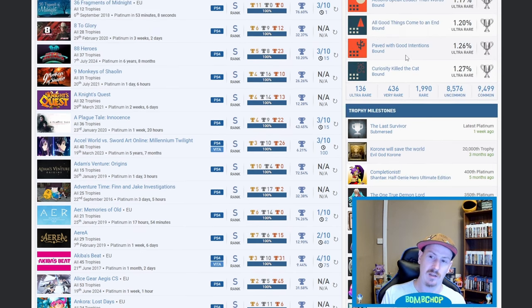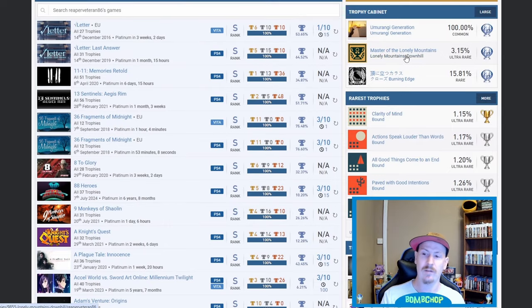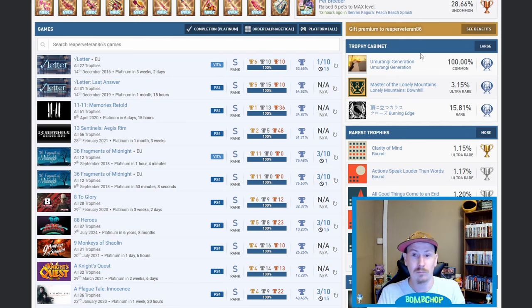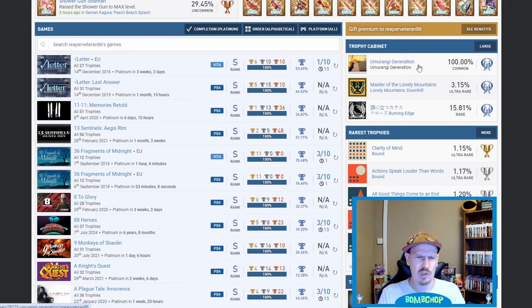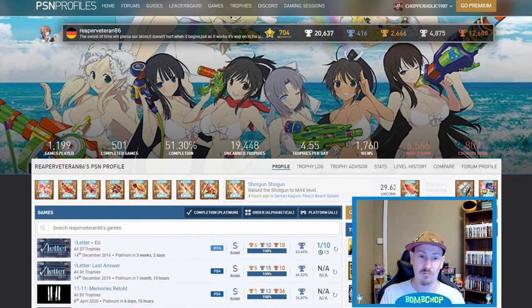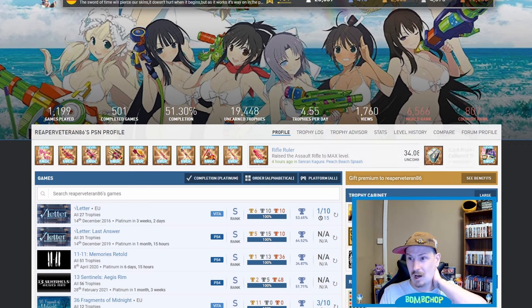300th was Wild Arms. 350th was Maglam Lord. 400th was Shantae: Half-Genie Hero. Latest platinum was Subnautica: Below Zero. I've noticed you've got your own little trophy cabinet — Burning Edge is in there, Lonely Mountains: Downhill at 3.15%, fair play. There's also one here where you're the only person who has this platinum trophy — I saw a Steam forum discussing different editions of the game, but you are the sole person with the platinum, so fair play.